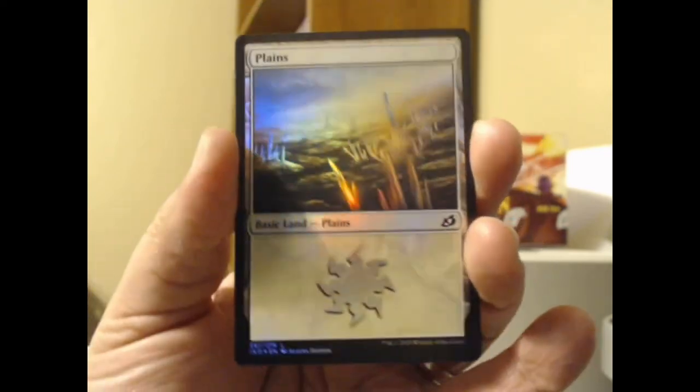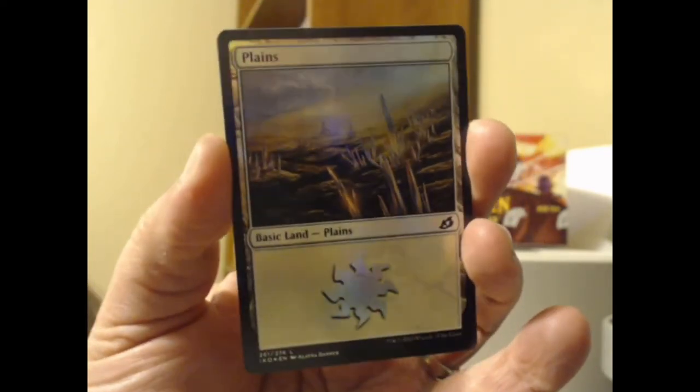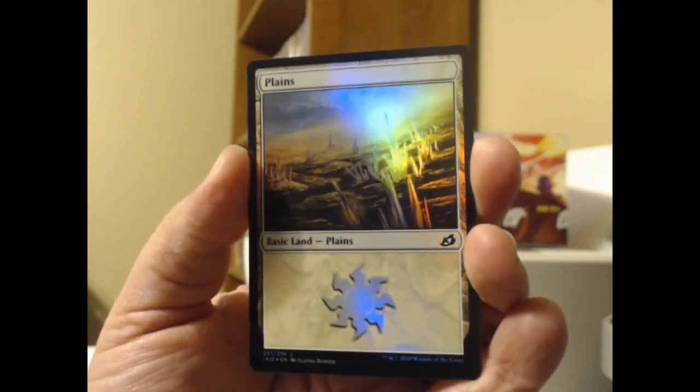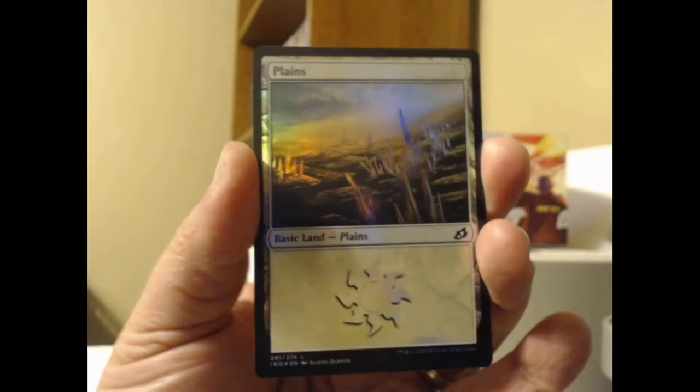And behind it, we have a foil plain. Two nice-looking lands. Look how the light shines on the crystals there. Very beautiful.